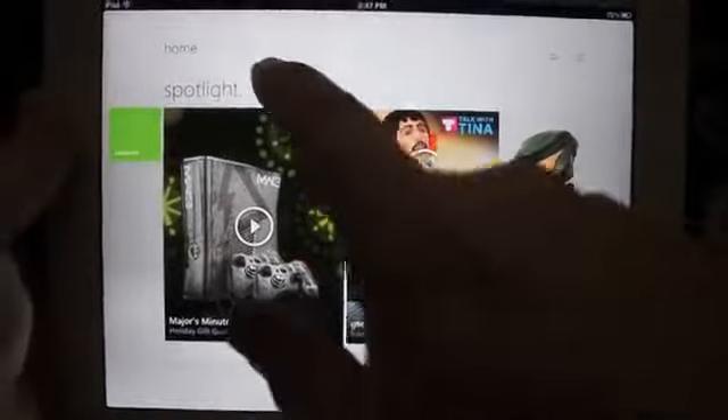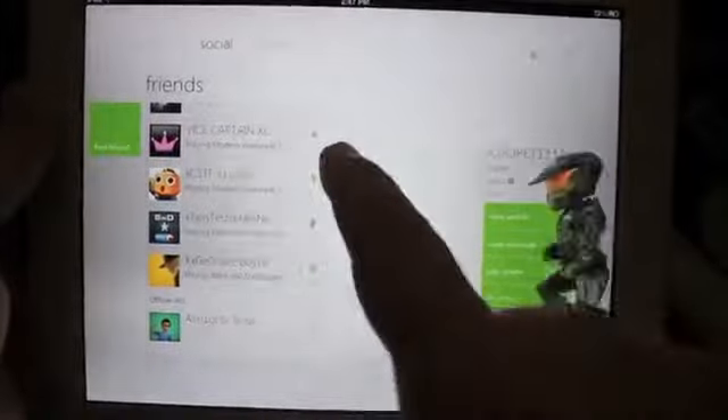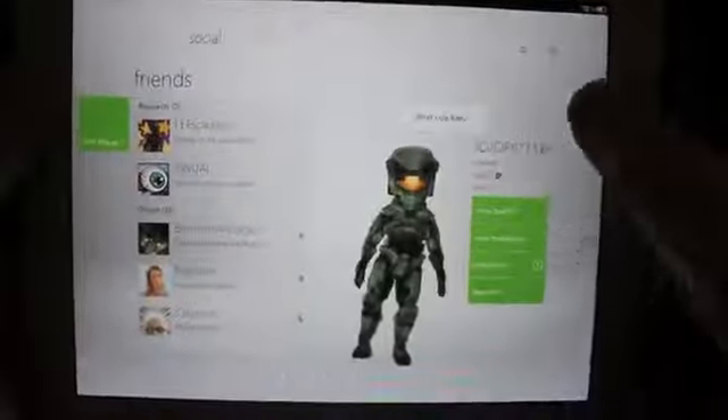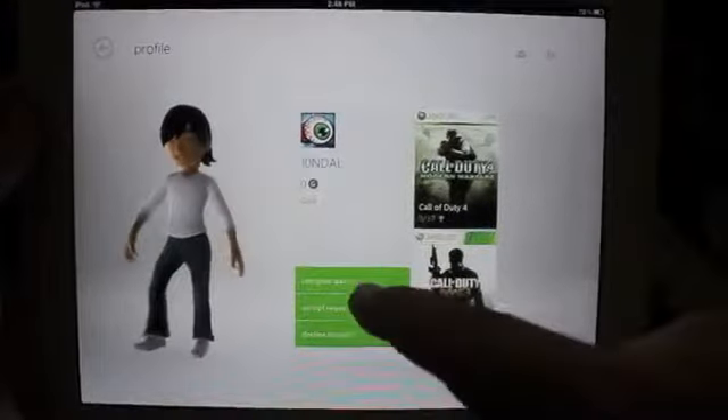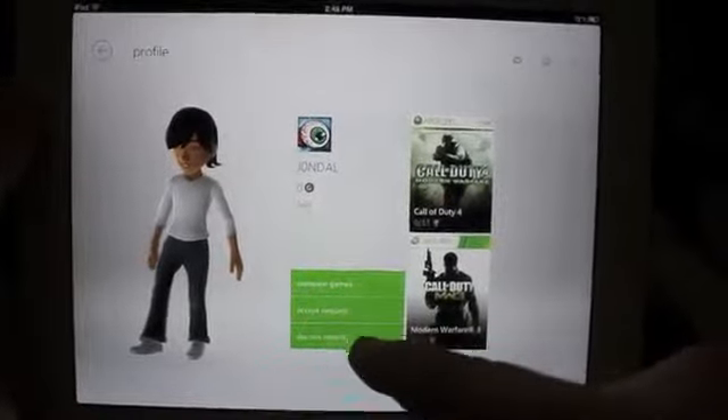Your avatar will be right here. You can swipe it to the right and you'll be in Social. This will display all your friends here. Like this one right here is a friend request. I can look at their profile here and pull it up. Then I can compare games and I can accept requests.